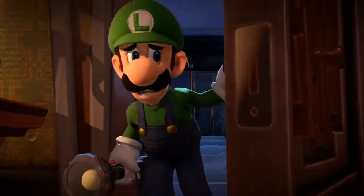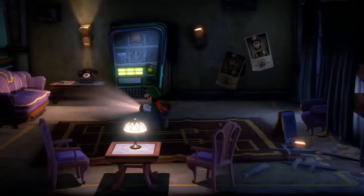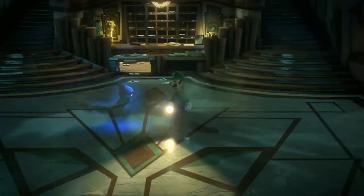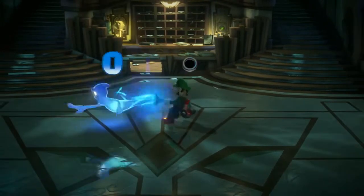We begin our tour by taking in some sights and sounds. You may never leave. You want to leave. The other guests certainly don't plan to move on — they're ghosts, after all. And they're rather aggressive. Simply scare them with the strobe bulb, then suck them up.